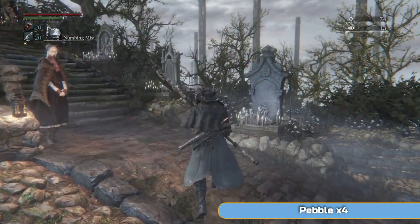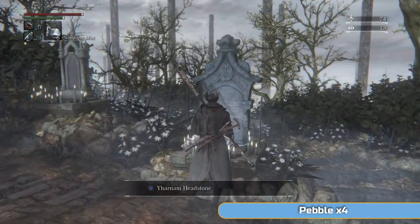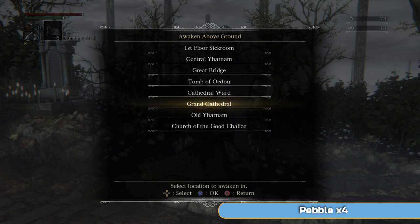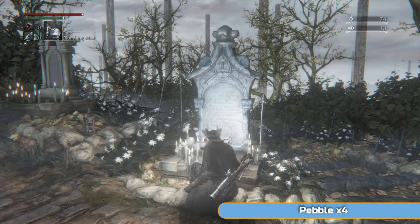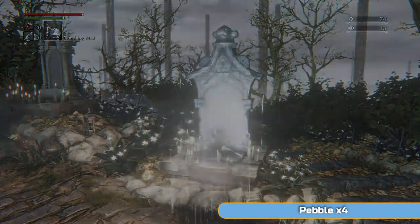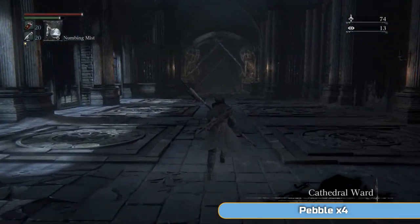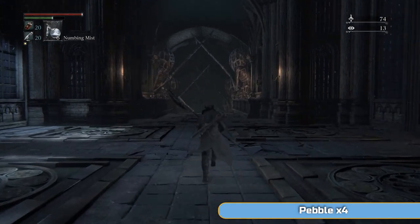Like, ridiculously easy. So that's it, we're just going to go there and do that. It's a side area off Cathedral Ward, but we will go to the Grand Cathedral where we fought Vicar Emilia, and we're going to work our way back from there. We're basically going to go down the stairs and to the right-hand side.